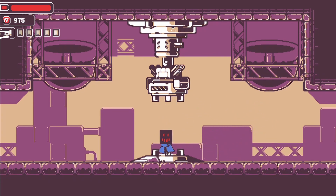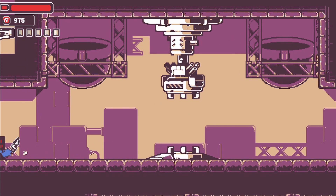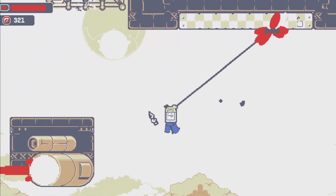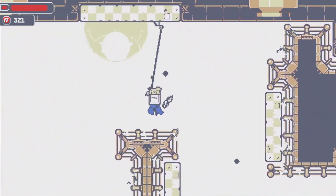Welcome to the review and gameplay impressions of Kunai, a metroidvania with a pixel art style. The controls are buttery smooth — playing this game you feel like you're flying around, and that is my favorite part of this game, just the feel of flying through the air.